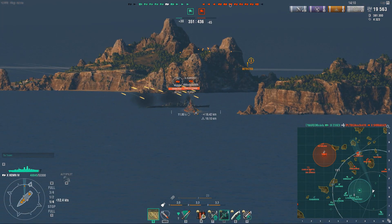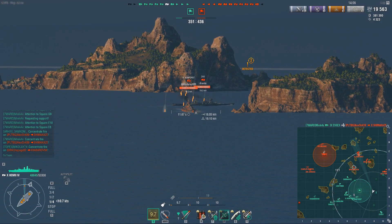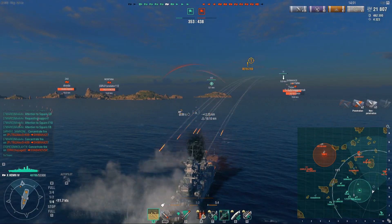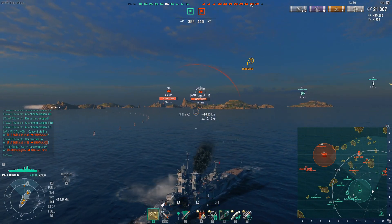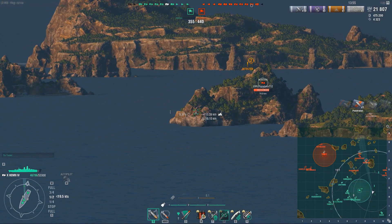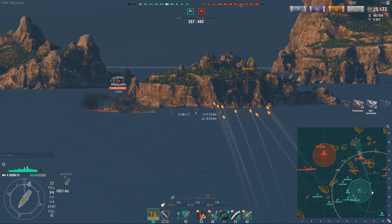All these DDs are pushing around my stern, and I'm just slowing down, playing it slow so they can't bomb rush my Essex who's hiding in the corner. Even though they're shooting me, I'm kind of just delaying to buy him time because they are afraid of playing too aggressive as long as I'm here — even if I'm not shooting them, the threat of me shooting them is enough to make them play scared.